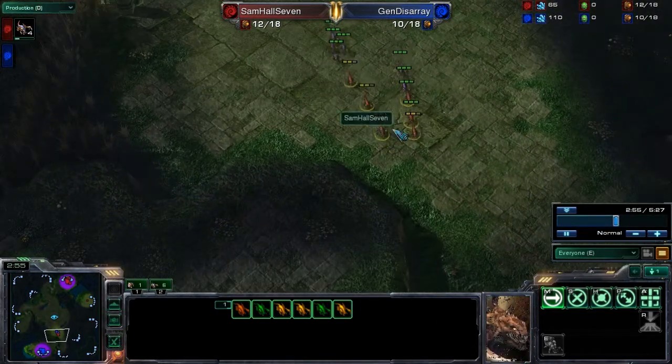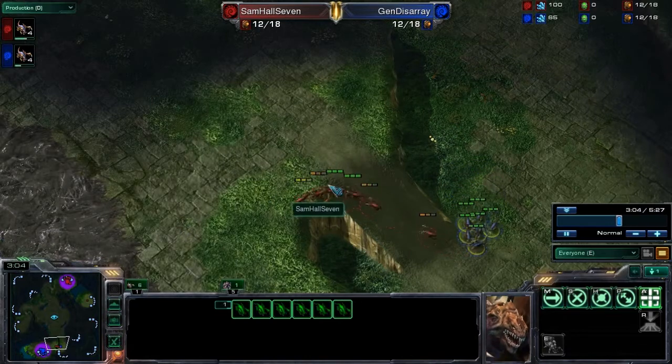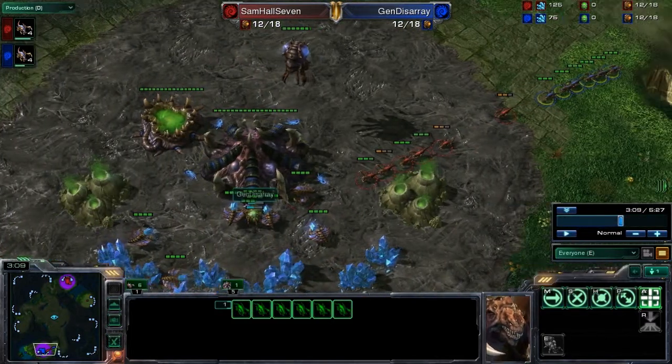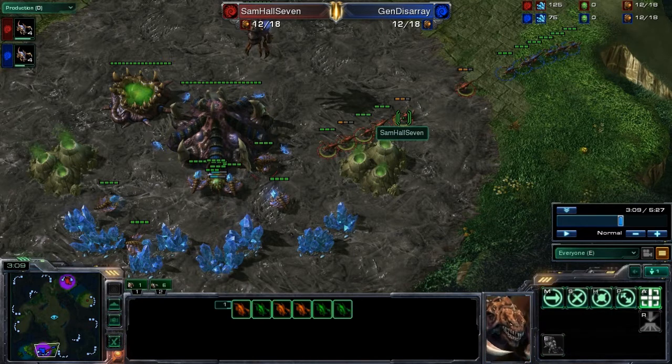Samhall7 continues to send these six into General Disarray's base — there's a good chance he's not even paying attention. However, General Disarray grabbed these units and brought them back in. This is a very important aspect of doing rush attacks, whether you're attacking or defending: know that the defender has what they call defender's advantage — the defender has the advantage in general. In StarCraft 2, there is defender's advantage, and so these six incoming zerglings are at a huge disadvantage right now.